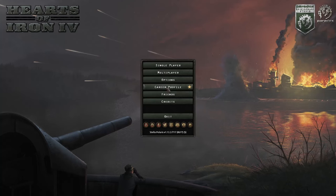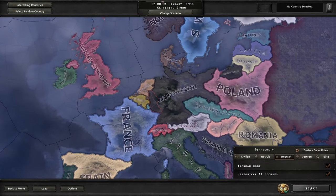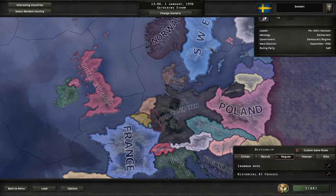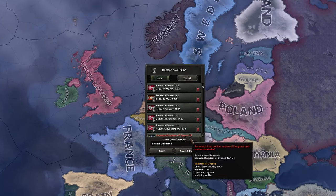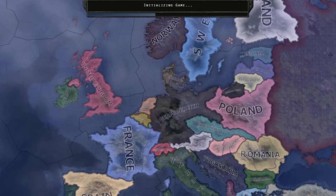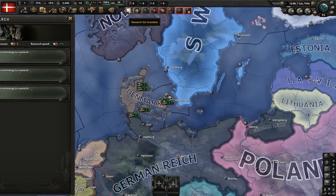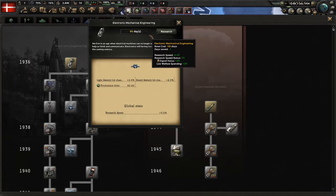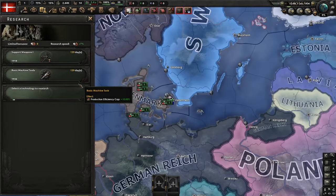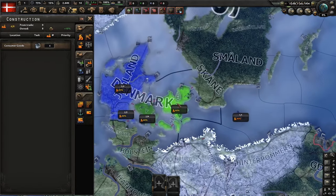Hey guys, in today's video I'm going to show you how to get Party Like It's 1520 in Hearts of Iron 4 in the new Arms Against Tyranny DLC. To get this achievement, you need to take over Stockholm as a communist Denmark. Now, you might be thinking we're going to go immediately into communism, but actually we're going to go monarchist then communist, because the monarchist tree makes it a lot easier to take over Sweden without the Allies guaranteeing.